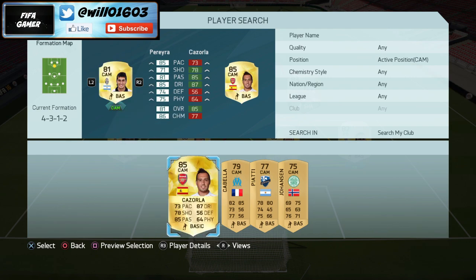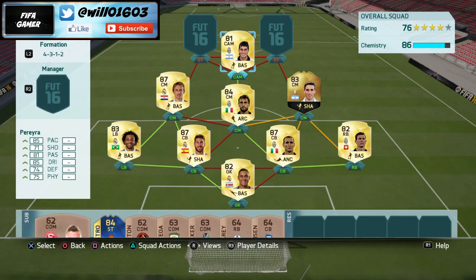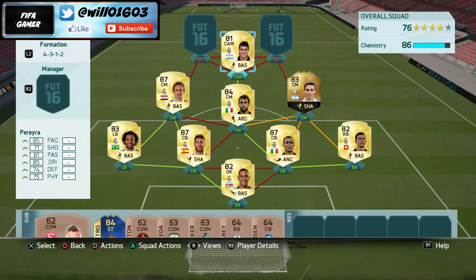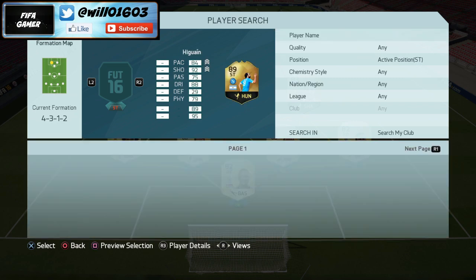Moving on to CAM, I have got Pereira, one of my favorite players in the game. He's only 81 rated but his stats are 85 pace, 85 dribbling, 81 passing, 75 physical, and 71 shooting. He's got high/high work rates so he'll come back at times, which is useful as another player to break up play in midfield. But most of the time he's up the other end of the pitch trying to get goals. He's also six foot so he'll win headers and flick them onto the strikers.